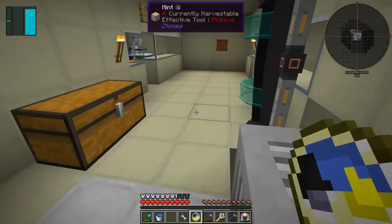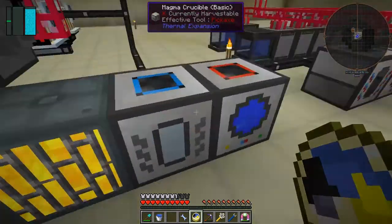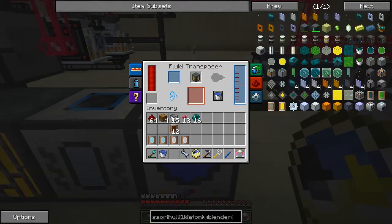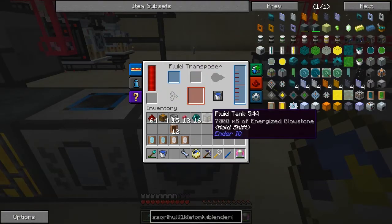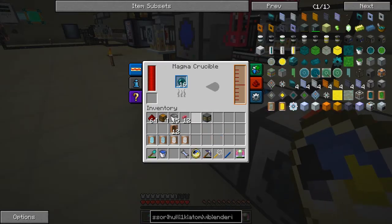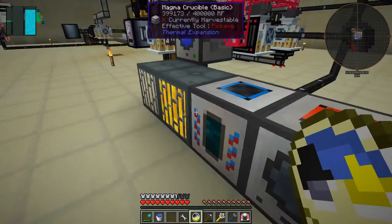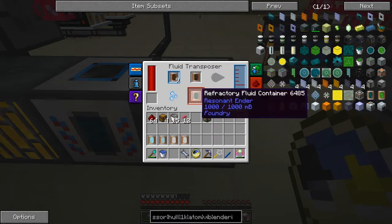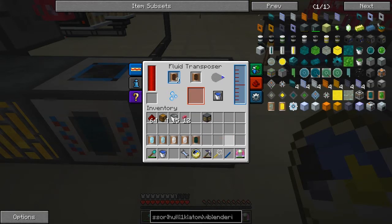We'll go downstairs. What I've got here is a fluid transposer with some energized glowstone in a tank, and here I've got an empty magnet crucible. So if I put these ender pearls into this magnet crucible, we will get some resident ender coming into the tank. We can basically put these tanks in and they'll fill up, take those out and they'll keep filling up over time.